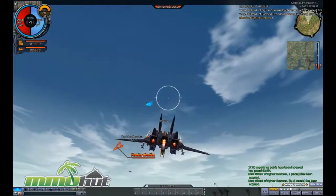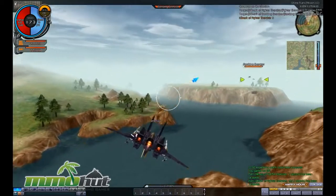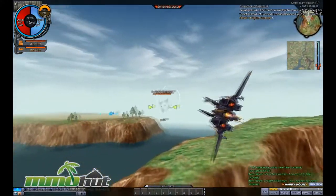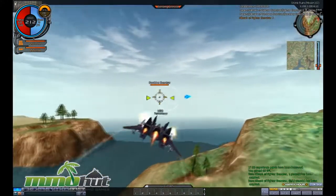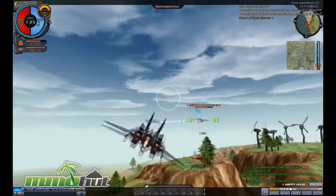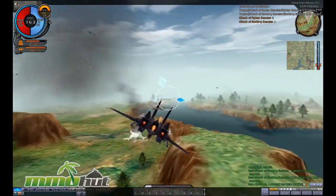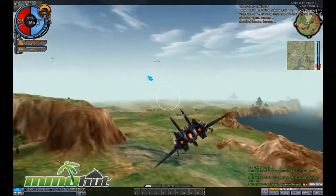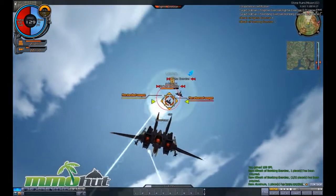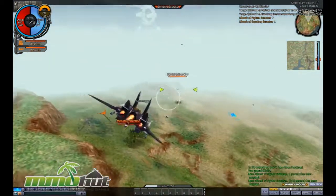I killed six fighters, and now I need to kill bombers. One complaint is that the game's lock-on sometimes targets monsters you don't need to kill — I already completed my fighter objective but it still locks onto them. These first few quests are incredibly easy; there's absolutely no way to fail because the monsters don't even attack you back. They kind of just fly around waiting to be shot — almost like flying XP piñatas.